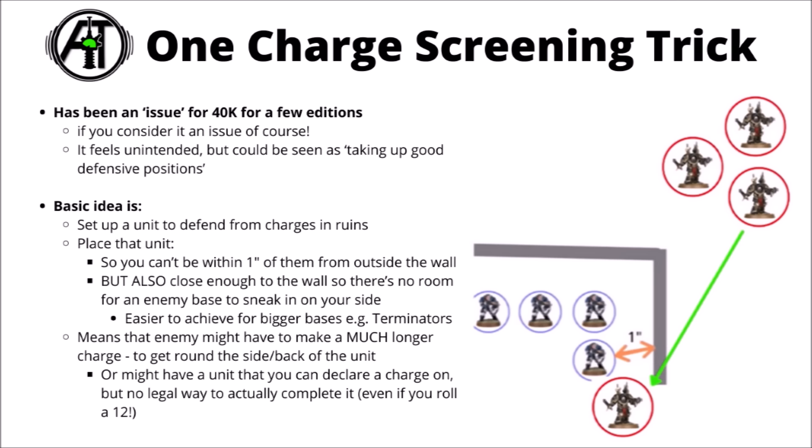Despite having a really quite short distance between the nearest Terminator and the nearest Scout, they would still need a really quite long charge distance to complete the charge, because the Scouts are so close to the ruin wall — though outside of one inch — there's literally no physical space where you could set up a Terminator base on the other side of that ruin wall, so they have to go around or to the end of it.